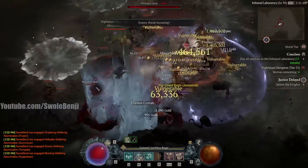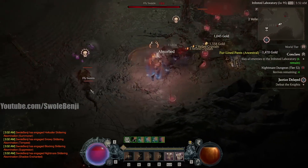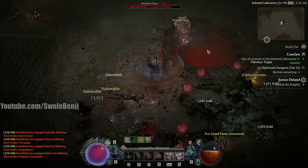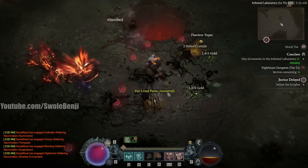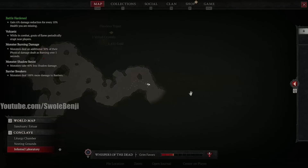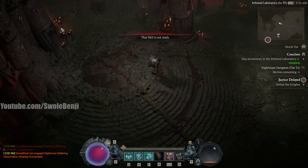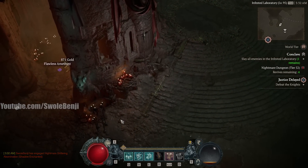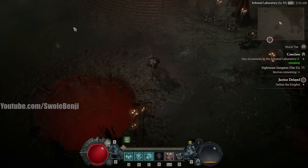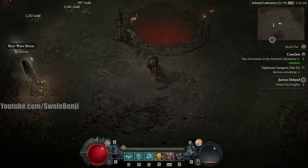We got crowd controlled there for half a second — we have two separate ways to become unstoppable. But like I was saying earlier, when you are unstoppable, if they use a crowd control on you, you won't feel it, but you still get the damage reduction from it. There's one enemy alive and the dungeon is almost over. Now I'm going to get into the build, the paragon board, and how to level this. It's a very detailed guide. Now that you've seen the meat and potatoes of what this build is about...